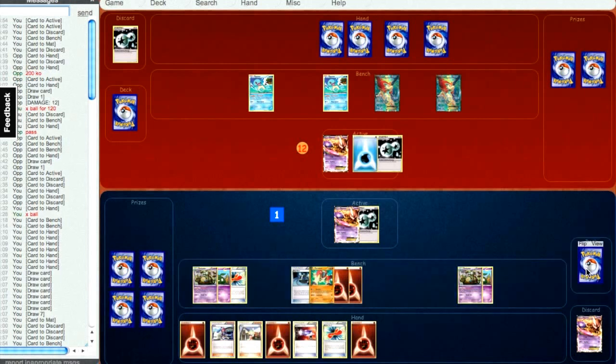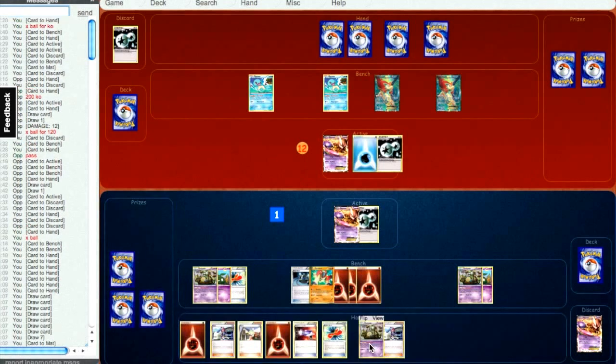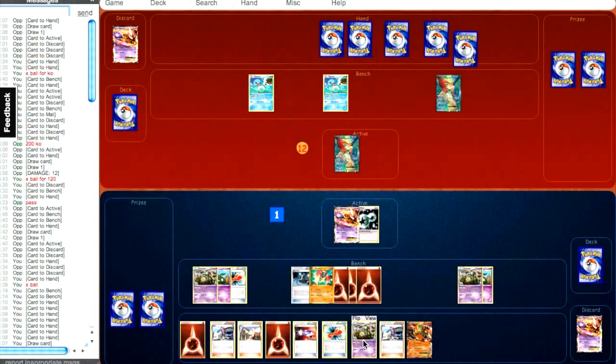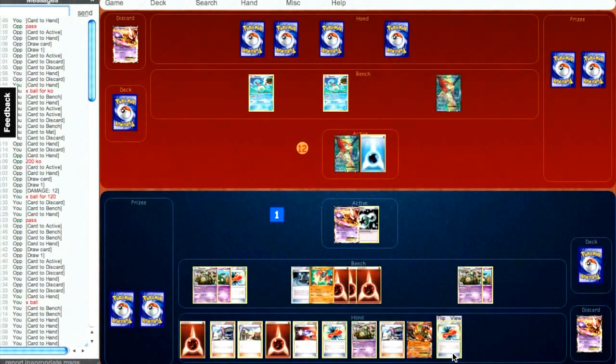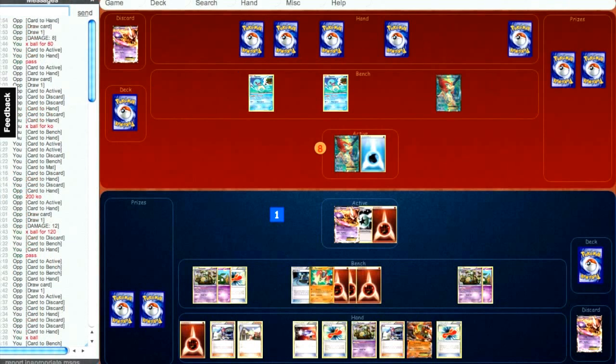Kind of a weird spot deciding where to attach for next turn. I'm going to draw and attach to Terrakion — just play it safe. I don't want him to just KO my Mewtwo; I want to make it tough for him to take prizes. I'm just going to X-Ball. He brings up the Keldeo and attaches a water energy and passes. I draw for turn and X-Ball for 80. I have the Catcher in hand and I'm pretty sure I can retaliate next turn. Keldeo only has 170 HP, so that would be a KO. That's my game plan.